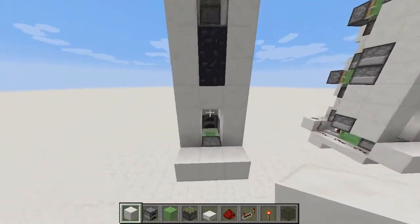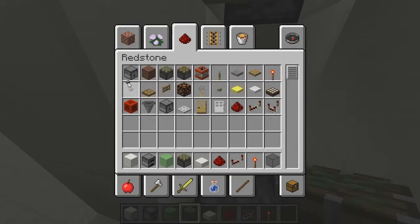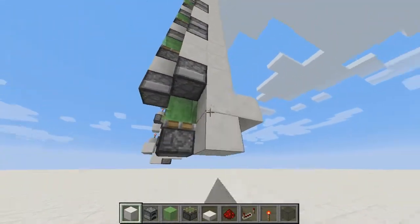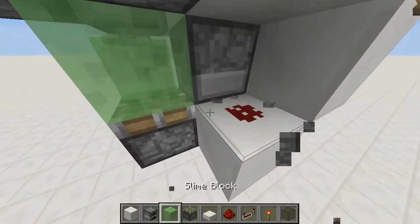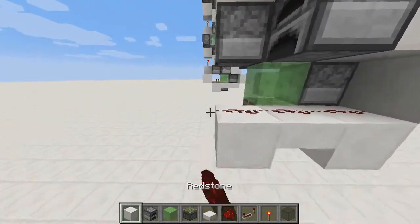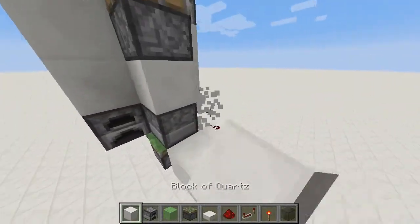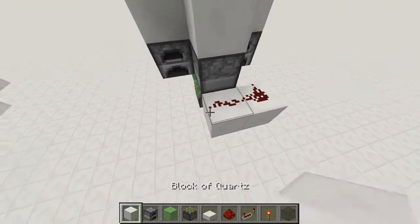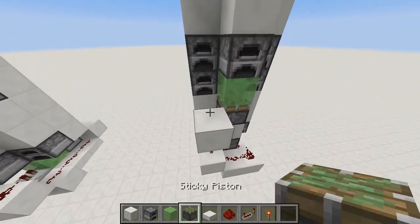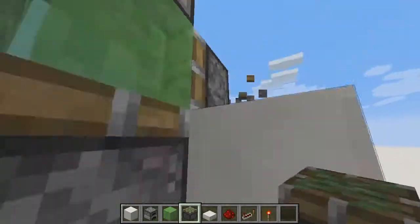Once you've got that, you can begin the wiring — this is probably the easiest part. You want to place a button on one of the sides of the elevator like so, with some redstone like this, then a slab, then a block up like so, with redstone coming along the way into a block with a redstone torch. And I almost forgot — you also want to have sticky pistons on all the backs of all the slime blocks.